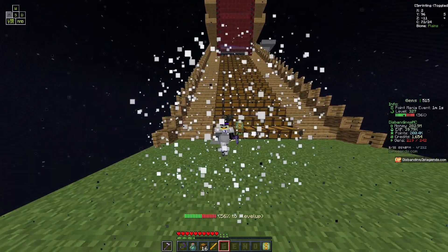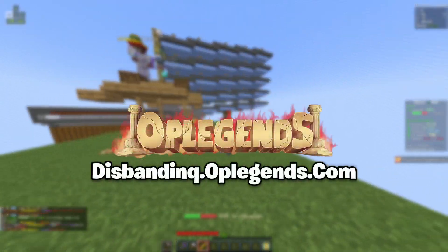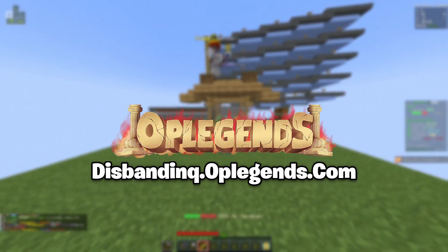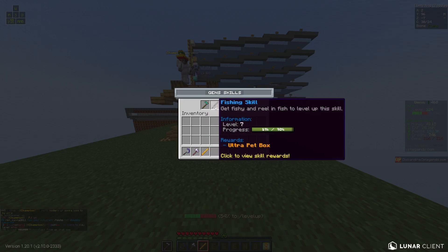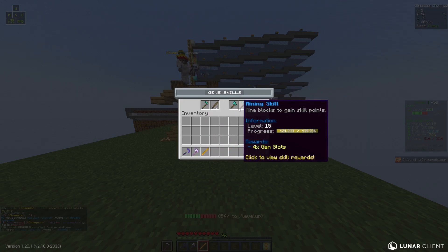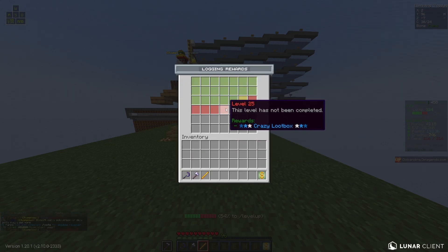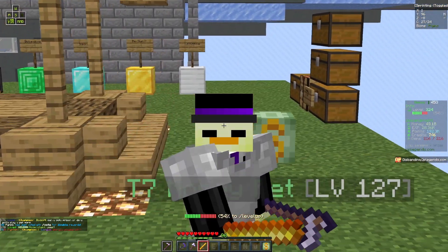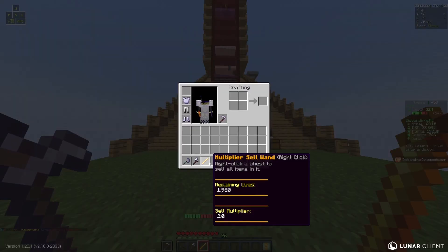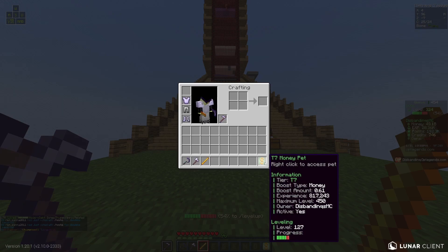Hey YouTube, welcome back to a brand new video here on OP Legends. Today we are going to be trying to continue completing some of our skills. As you guys can see, I've been completing most of my logging skill and I'm almost level 20. Each skill has a crazy loot box at the end, so we are going to try to grind for that. My island may hook me up with a multiplier sell wand, and I have my pet here.